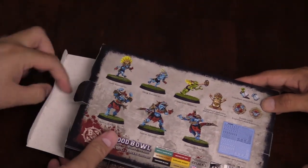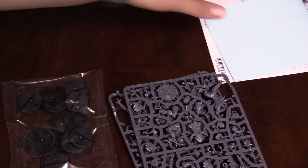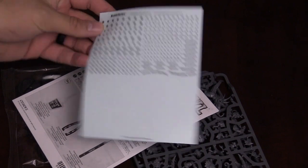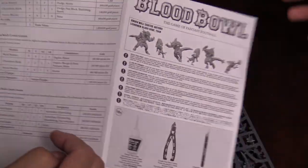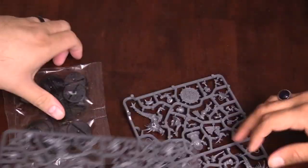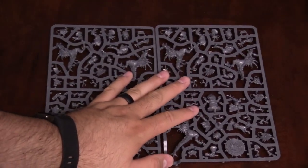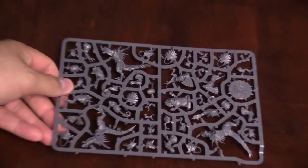If memory serves me correctly, if they do what they've done in the past, you should get two of the exact same sprue, and I think we got some water slide transfers in there too. We do. So real quick, water slide transfers for your team — that's pretty much all the numbers you're going to need ever. We've got the instructions — it's actually got rules in the back too for your stats, so it's pretty easy to put these together, how you build everything. You do in fact have two of the same sprue. You can see the fun little details like the little idol. Let's just pick one sprue and zoom in and get a better look.